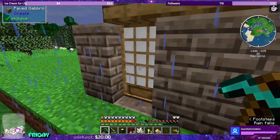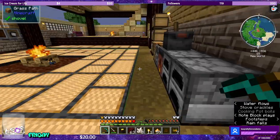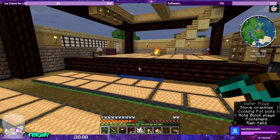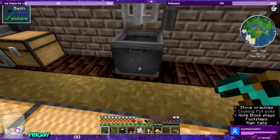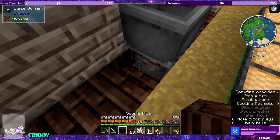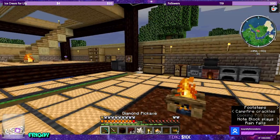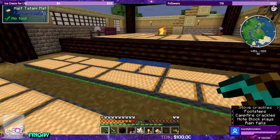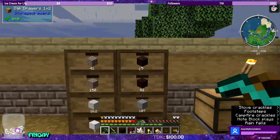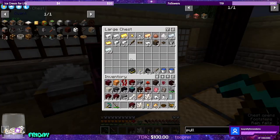We are home. Let's go inside, get out of the rain. I am so happy. Let's go straight into this. Let's break this block and put our blaze burner down there. He's a sad boy right now. We need copper, and we need zinc. So let's go eight zinc.